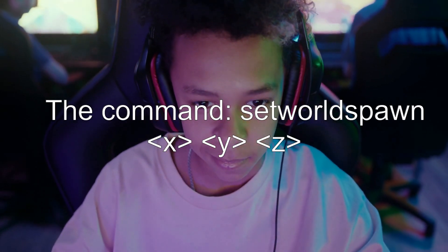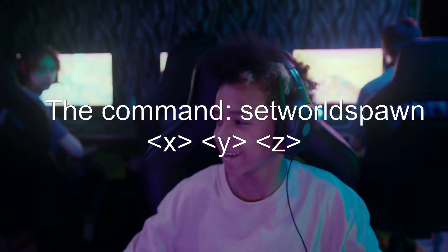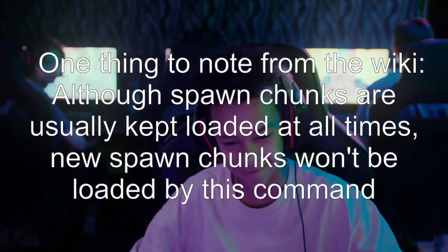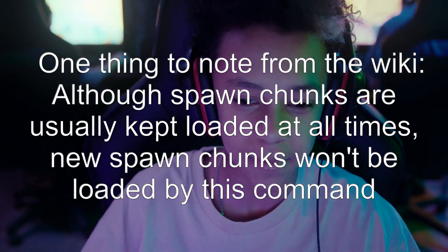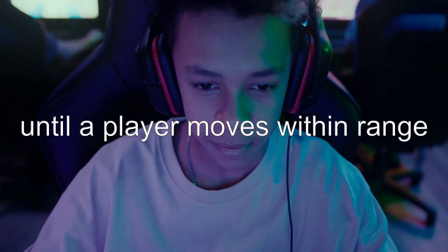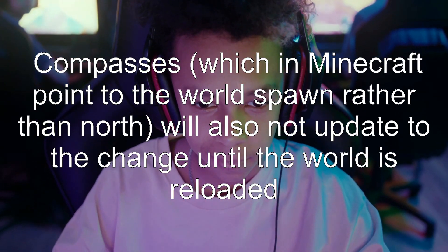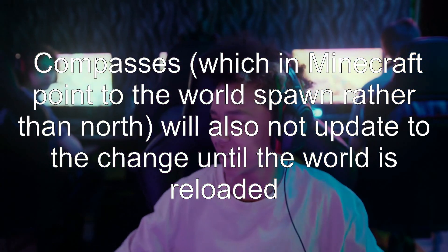The command is: setworldspawn [x] [y] [z]. One thing to note from the wiki: although spawn chunks are usually kept loaded at all times, new spawn chunks won't be loaded by this command until a player moves within range. Compasses, which in Minecraft point to the world spawn rather than north, will also not update to the change until the world is reloaded.